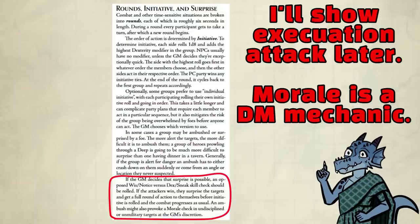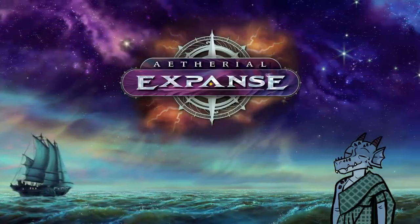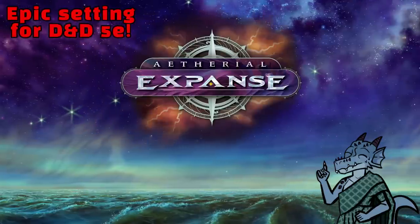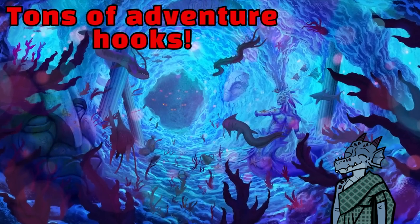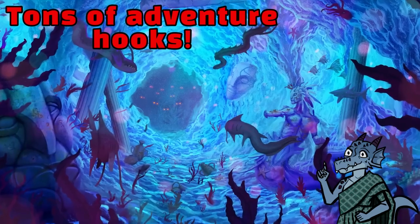This video is sponsored by the Ethereal Expanse Setting Guide, just like the previous video. Sail your ship across a magical sea of ethereal liquid. This is an epic setting for Dungeons & Dragons 5th Edition. It's over 200 pages long, with tons of lore and adventure ideas for your campaign in this alien world.